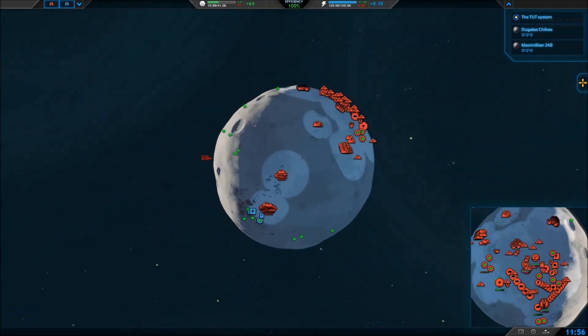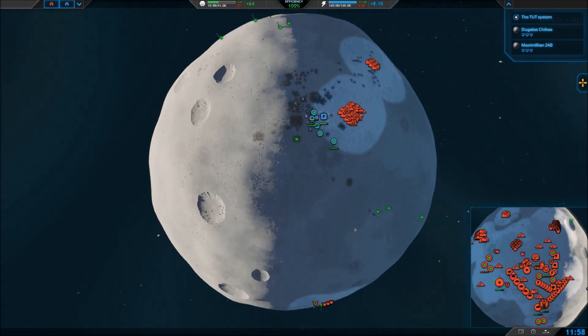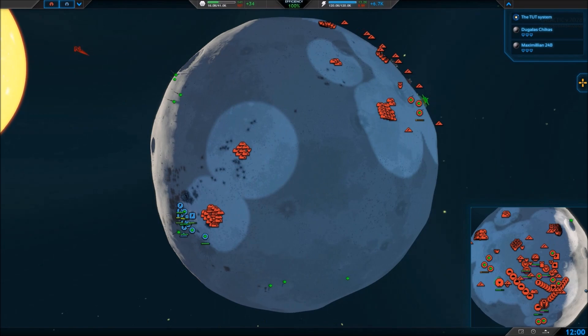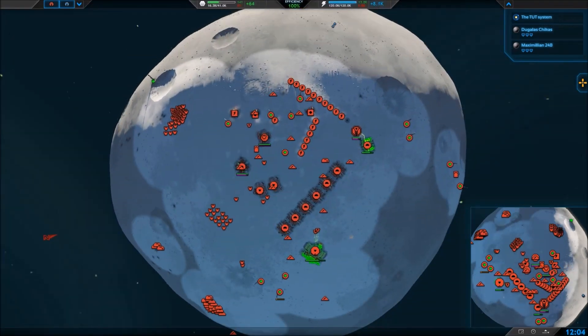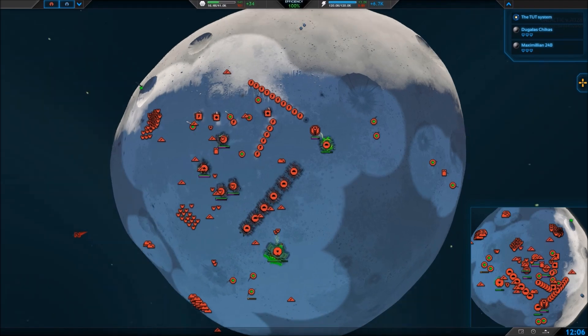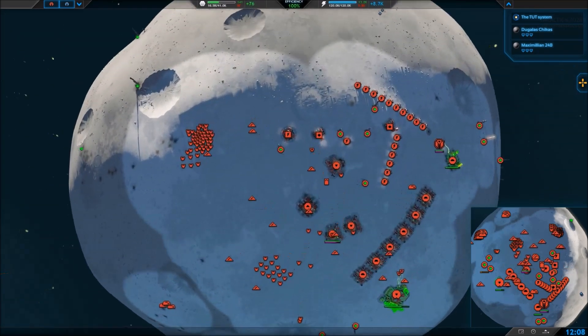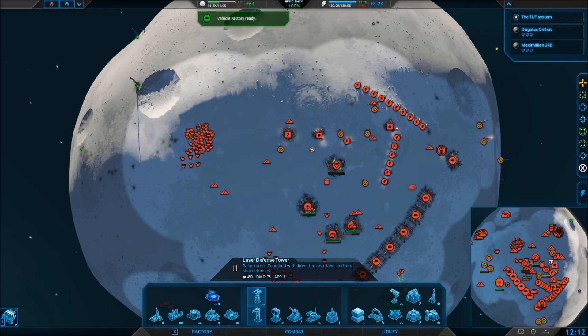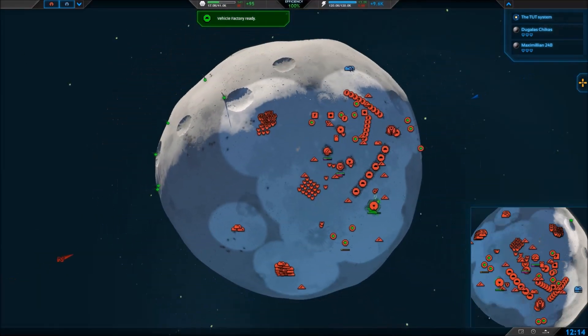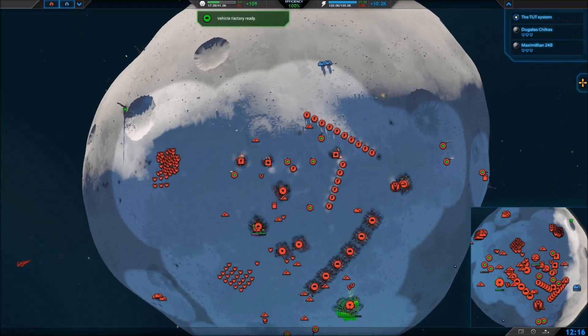If you ever fight an opponent who is using a lot of bots, just fight back with tanks and point defense laser towers — whatever they're called, single laser defense towers. Throw up walls as well, and that will be very successful against bots.